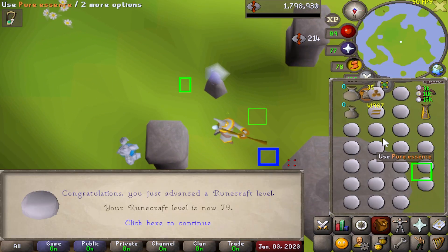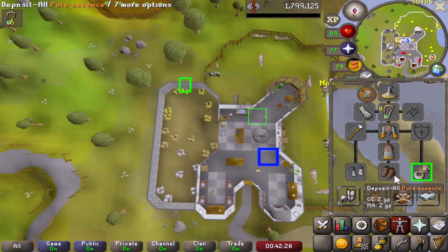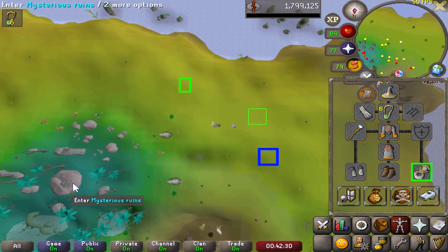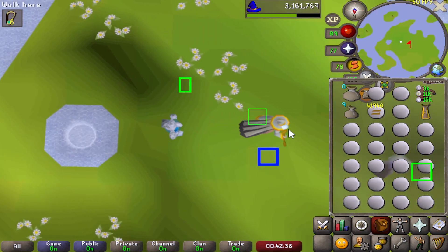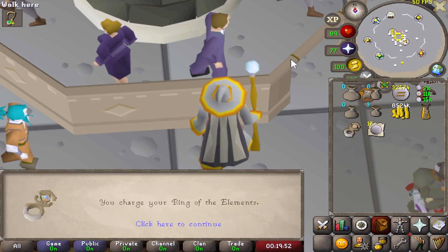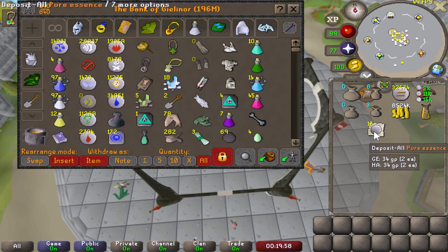And here we are with 79 runecrafting. Calmed down a bit since we got the Rift Guardian. Getting it at level 78 is pretty insane to be fair. I'm not sure of the rarity, especially from the water altar as well because it's not a high level altar - it might be even rarer, I'm not too sure about that. My ring of elements has just run out of charge so I'm putting up to 10,000 charges in, which I think is the maximum for the ring of elements.